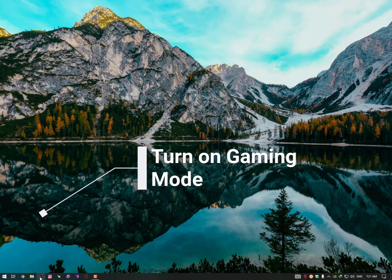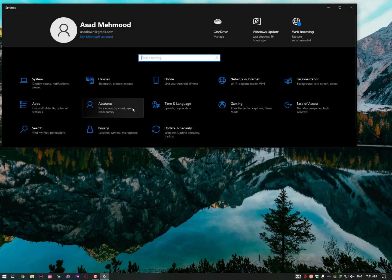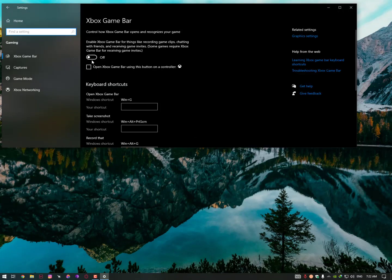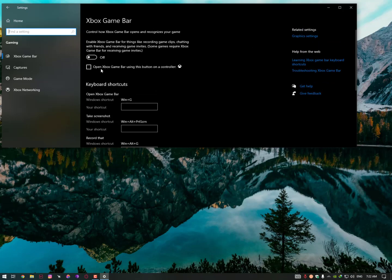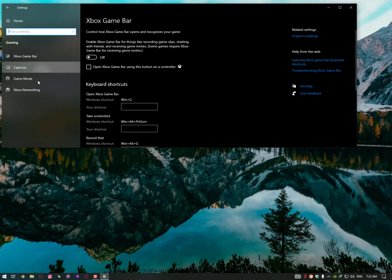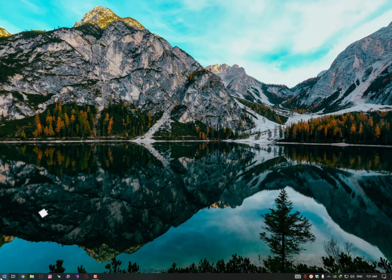Simply click on the Windows icon and go into Settings. Find the Gaming option and click on it. Now turn off the Xbox Game Bar, because on a low-end PC you cannot perform any Xbox options or features — it's not working on low-end PCs. On the left side find Gaming Mode and just turn that option on.